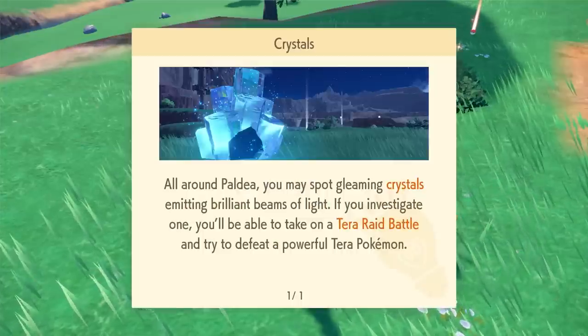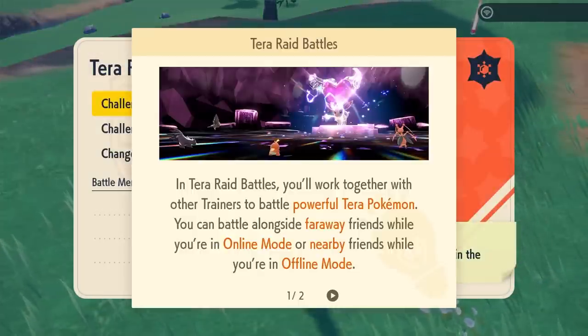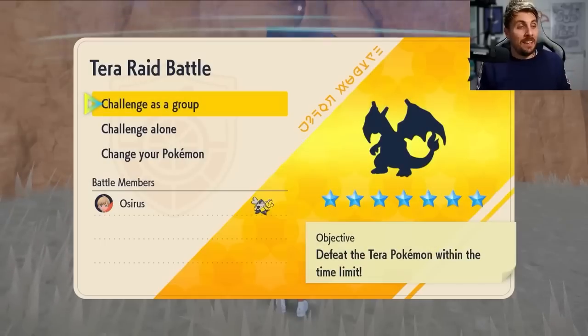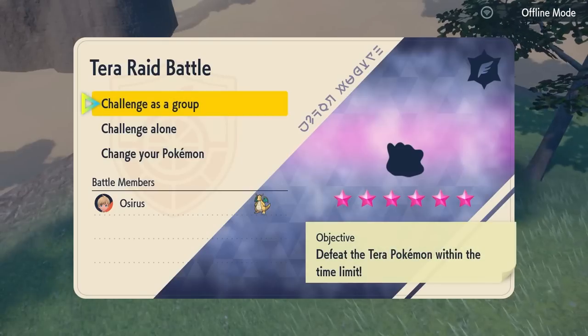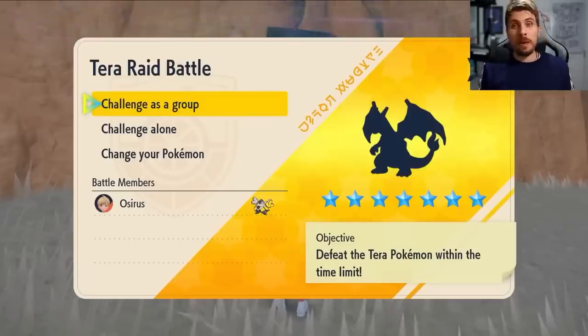Tera raids all come in under different difficulty ratings ranging from one star to seven stars, with one star Tera raids being the easiest going right up to seven star raids that are the most difficult. Seven star Tera raids are only accessible through special online events that run once a month.